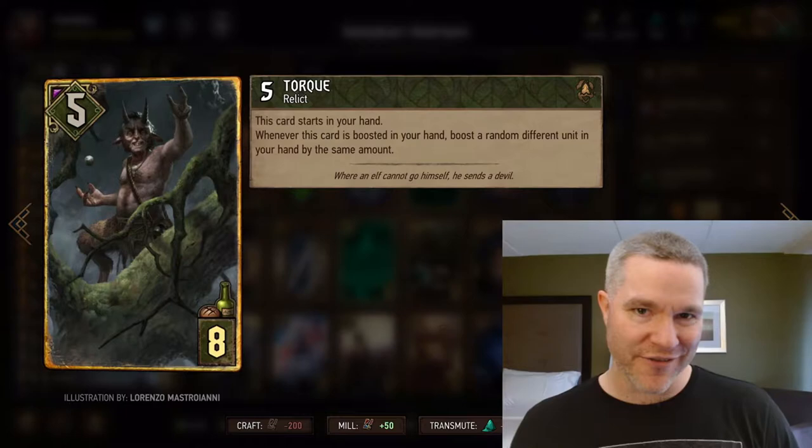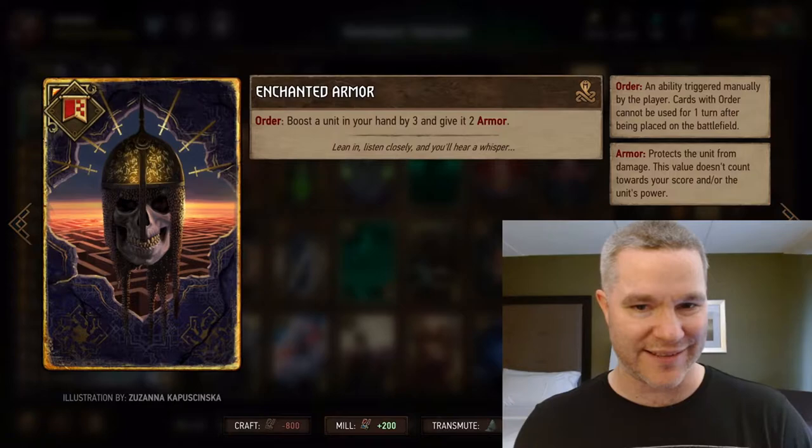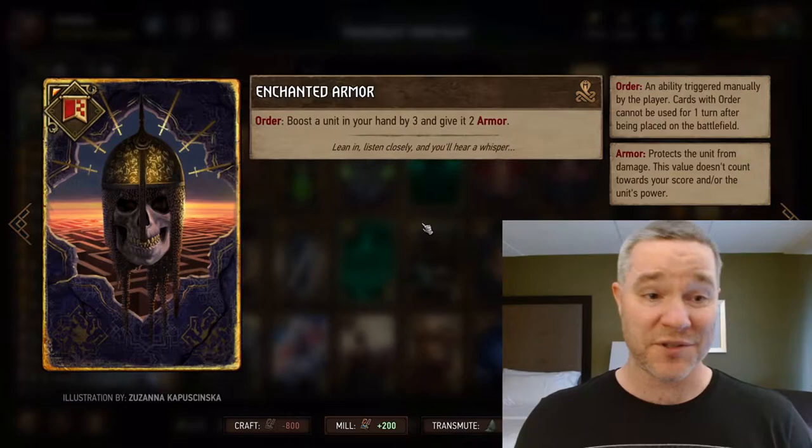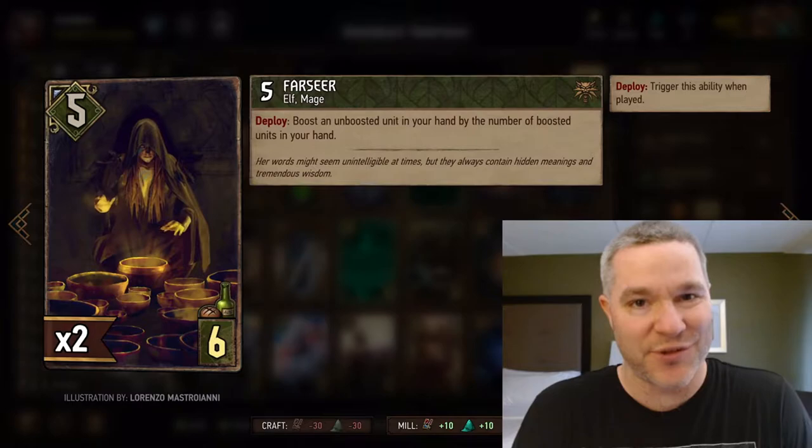The Dwarven Chariot for a trigger and the Witcher for a trigger. Everything else is hand buff. Tork — the cornerstone of our hand buff archetype. He's going to be the target for our hand buffs when we can control it and the target for our stratagem, which will be the Enchanted Armor. Give a unit in your hand three — boost it by three, give it two armor. Once you boost Tork by three, he boosts someone else by three. So this turns into a six-point stratagem. Nothing wrong with that.